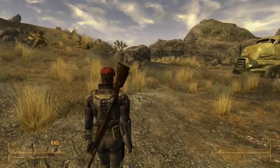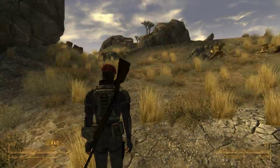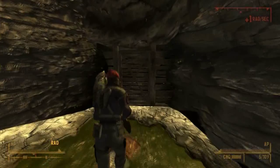Outside you'll see a truck and a lot of golden geckos. Inside you're going to need a lot of Rad-X and Radaway because of the radiation, and a lot of — I would suggest — shotgun ammo for the ghouls.